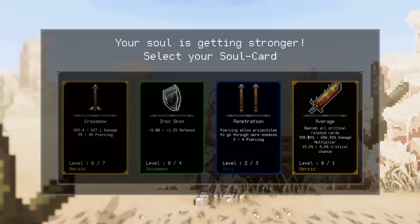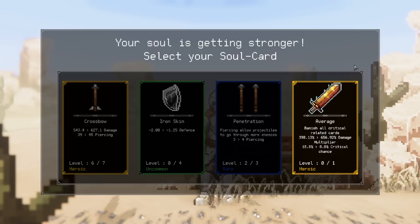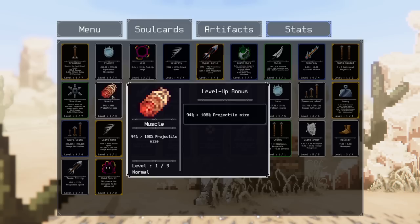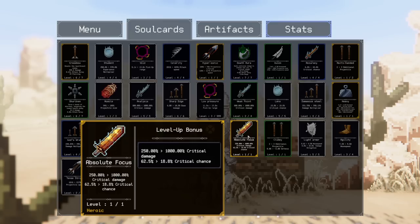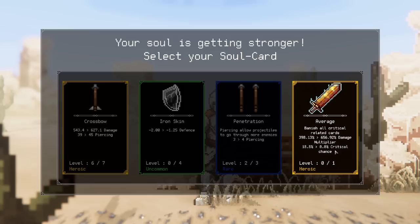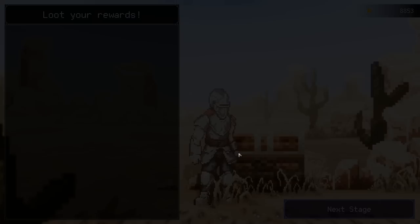Crossbow final level! You can take average while you have focus - why would you ever take absolute focus and then also take average? Those two should cancel each other out. Where's the absolute focus? I took it - here it is. We have 1,000 percent crit damage right now and 18 percent crit chance. That means this alone gives us 180 percent damage. If I take average I reduce that 180 damage but gain 300 damage. I'm gonna get the crossbow - I might be wrong about the math.